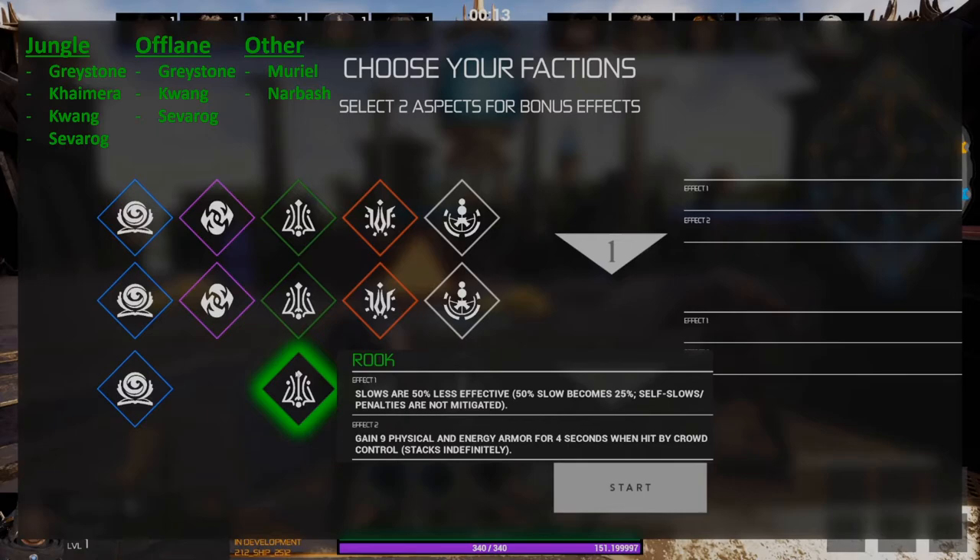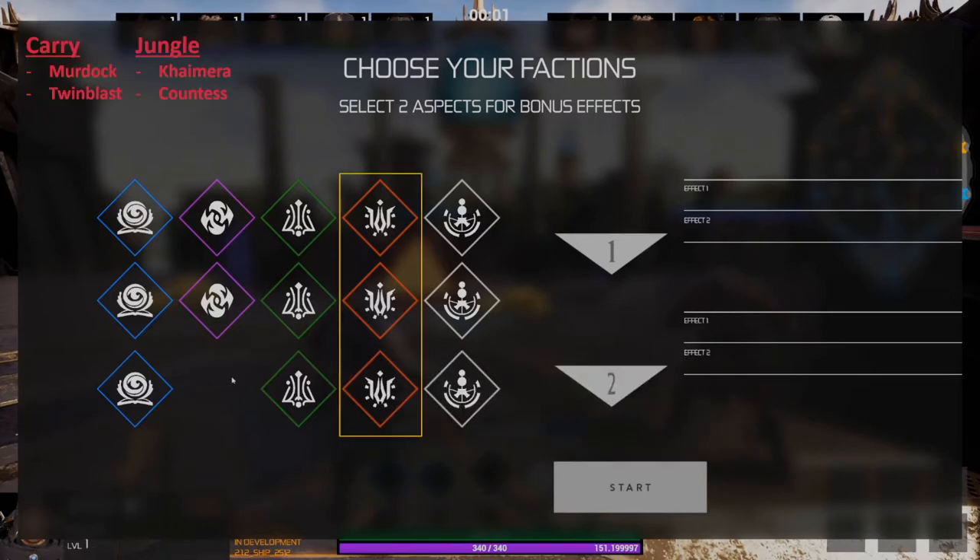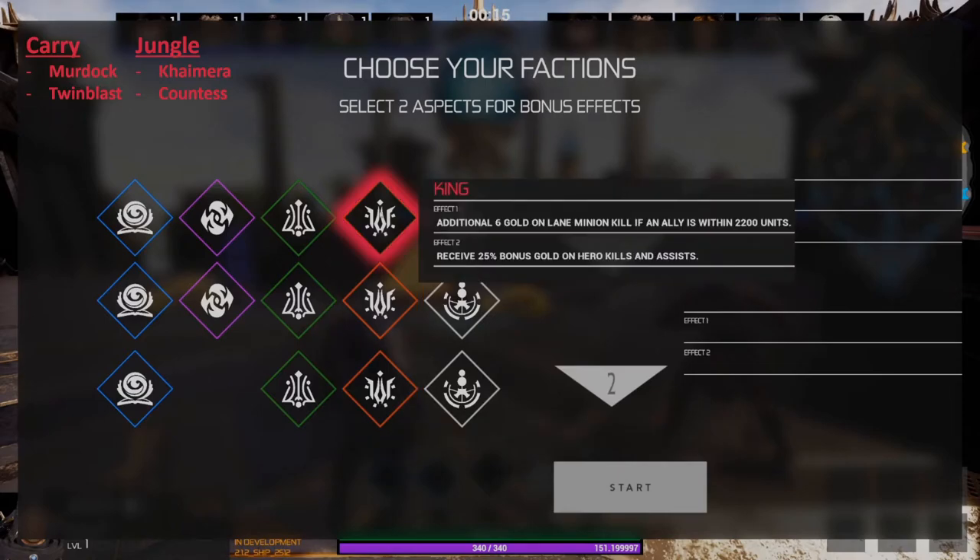The red faction group is going to be good for your carries and junglers that you play as a hyper carry. For carries this is good on Murdock and Twin Blast, and in the jungle you'll want to play it on Chimera and Countess. The first faction in the red group is called King — this gives you additional gold if you have allies within 2200 units, and the second effect also gives you bonus gold on hero kills and assists. This faction is especially good if you're very good at farming lane minions and play very aggressively looking for kills.